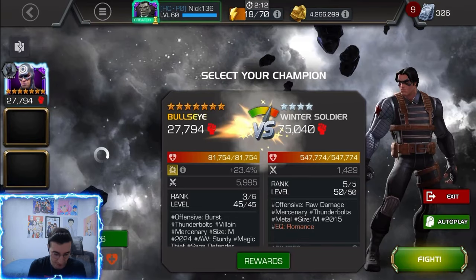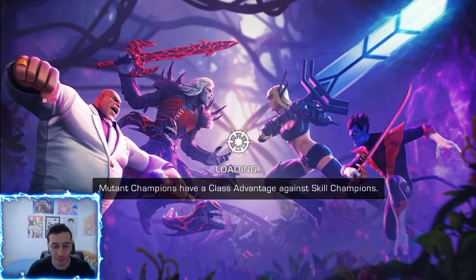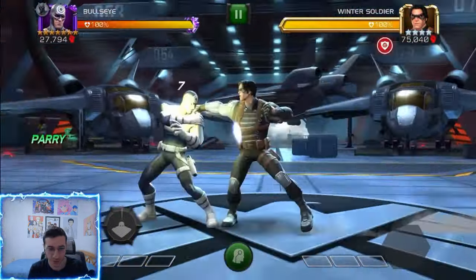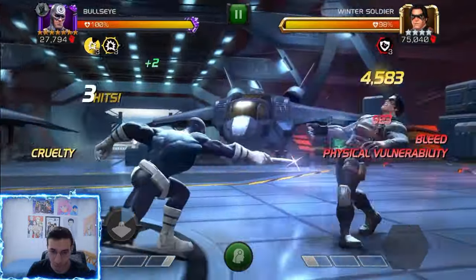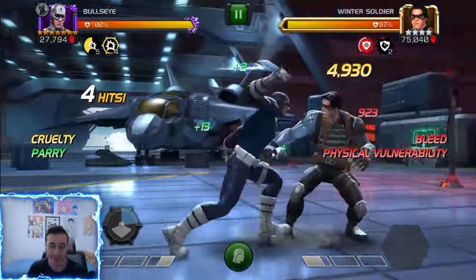Welcome back to another video. Today we're going to have some gameplay with my third rank 3 seven-star champion, which is Bullseye. I pulled him from a titan crystal like two BG seasons ago, and he's been doing so well in defense.